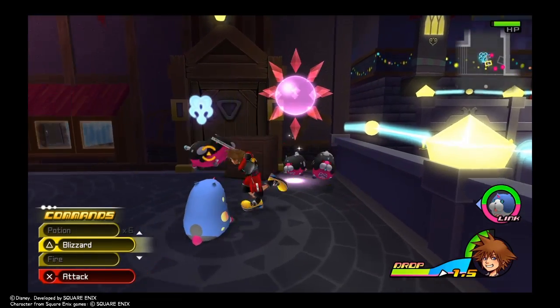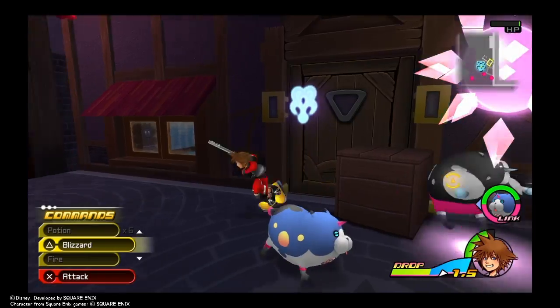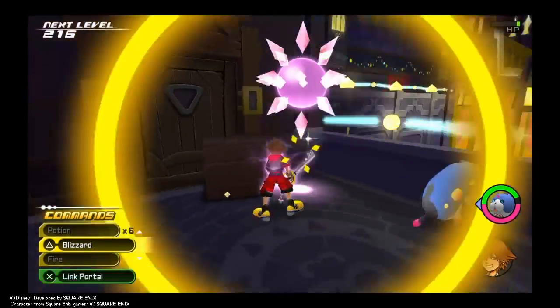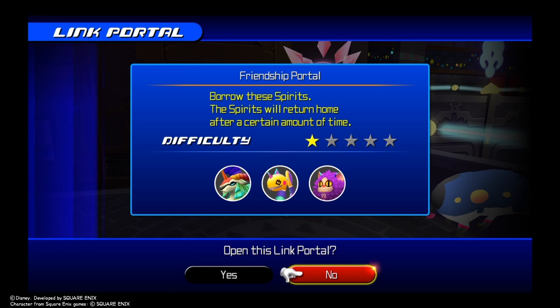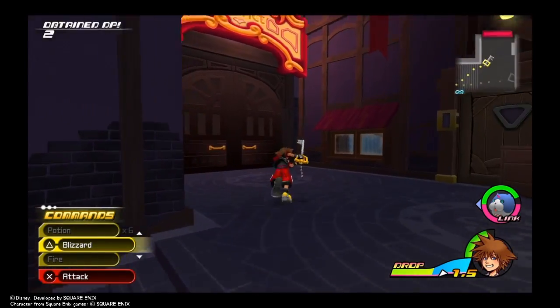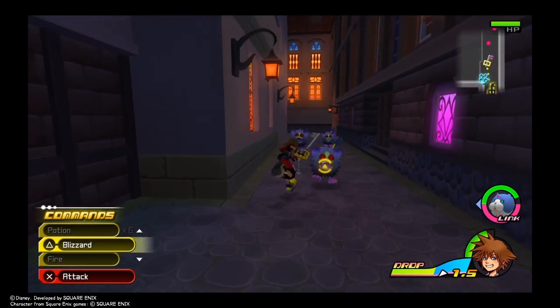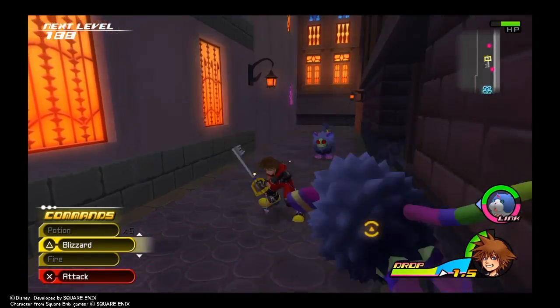There are more Nightmare Heartless up here. You can see right there — that is one of those new portals like when we were playing as Riku. These are actually Link Friendship portals that Sora can use. Now we're going to go back out to the alleyway where we first went to meet up with Naku.